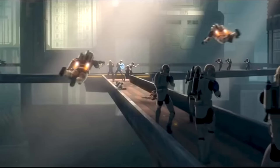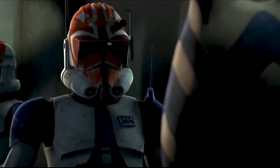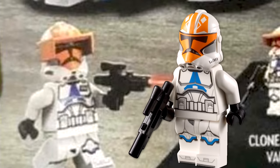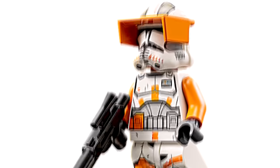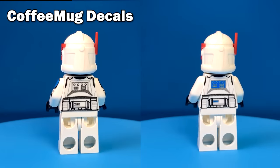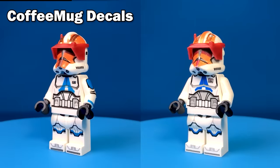Also from Clone Wars Season 7, Captain Vaughn. Literally all he did was look cool and then die, but he's still one of my favorite Clone Troopers. LEGO just made a Vaughn, but he looks kind of like a 332nd Trooper who just stole a visor from Commander Cody. Here are two versions — I like Coffee Mug's version more, but LEGO would probably never make a Clone Trooper with arm printing.